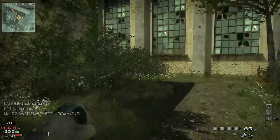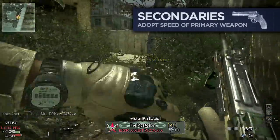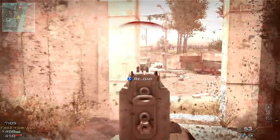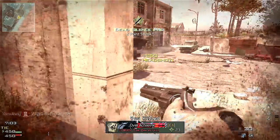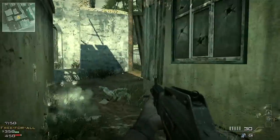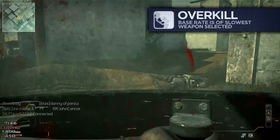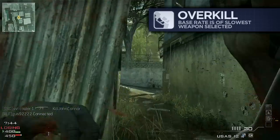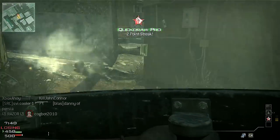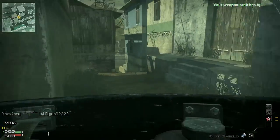Secondary weapons adopt the movement speed of your primary, so switching to a pistol while using an LMG will not grant a boost to your mobility like it did in Black Ops. However, picking up two secondary weapons will grant you maximum mobility. If you're using the Overkill perk, your base movement speed will be that of the slowest weapon you carry. So an SMG paired with a shotgun will retain 100% mobility, while carrying an LMG with a Riot Shield will not reduce your base movement speed below 80%.